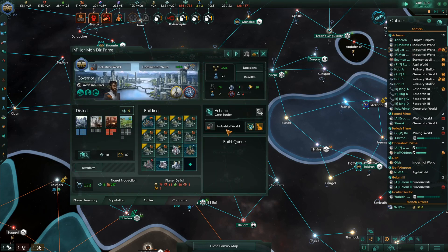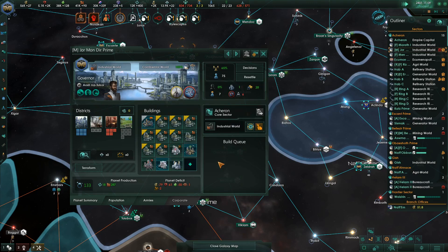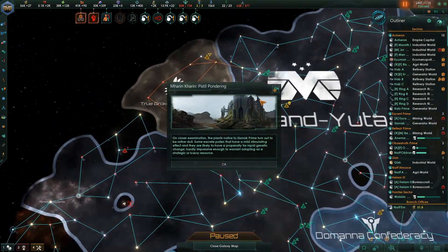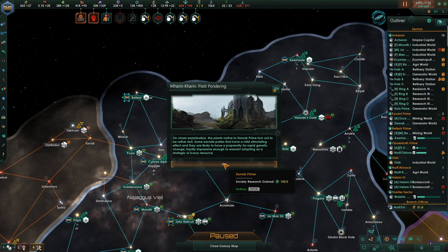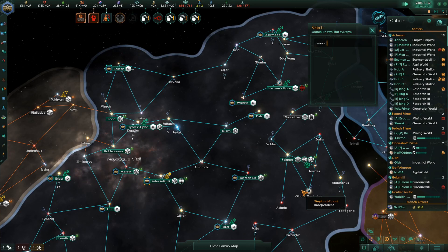This planet has been quite the good age. Gateway construction site ready in Heaven's Gate — oh yes. Special project actualized. Closer examination: the plants native to Cismet Prime turned out to be rather dull. Some excrete pollen with a mild stimulating effect. Hardly impressive enough to warrant adopting as a strategic or luxury resource — pleasant allergies. I would notice that since I'm a person who suffers from allergies.